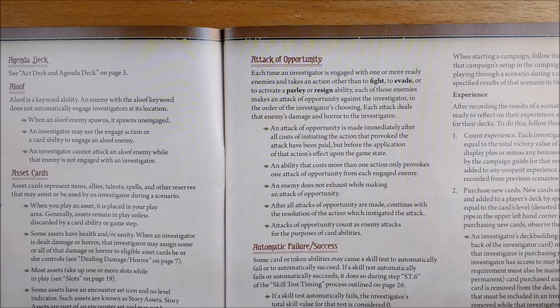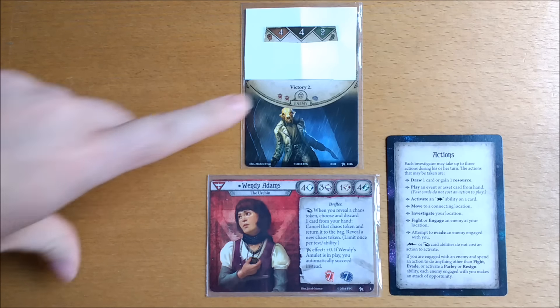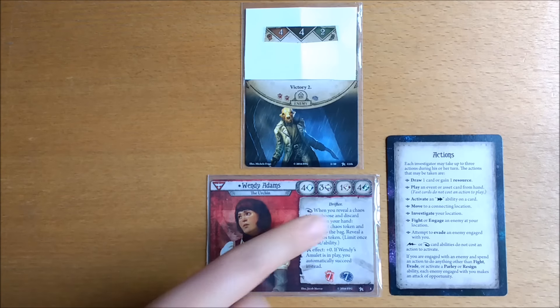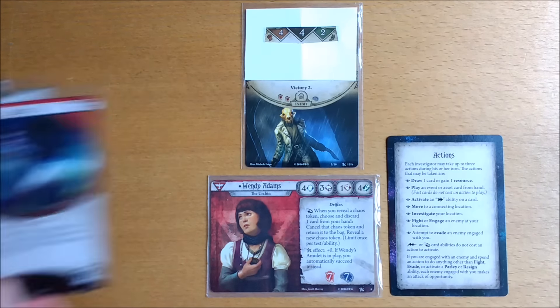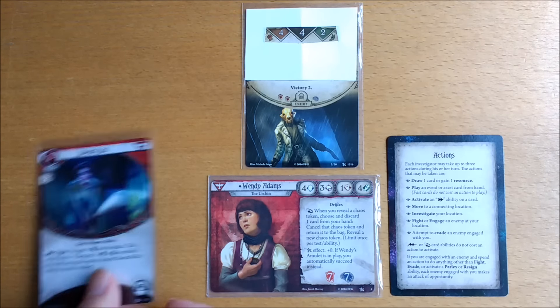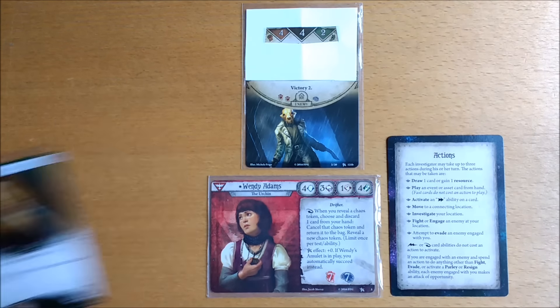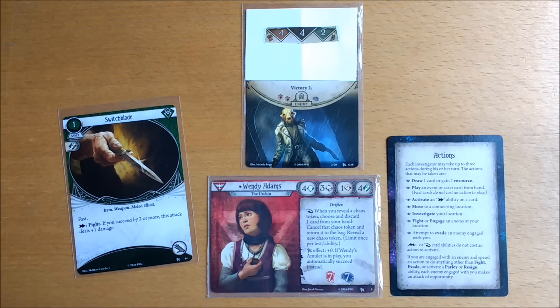Using cards with the fast keyword will also save you from attacks of opportunity. Say it's Wendy's turn and she's engaged with a mystery monster that is readied and in her threat area. She wants to defeat it for those two victory points, but with her tiny one combat she needs a little help. Playing a card like the baseball bat or the knife is not a fight, evade, parley, or resign action, so she would suffer an attack of opportunity. But if she had the switchblade in her hand, because that has the fast keyword, it doesn't provoke an attack of opportunity.